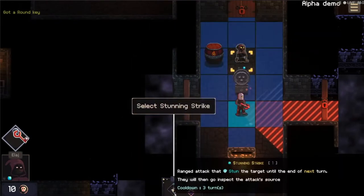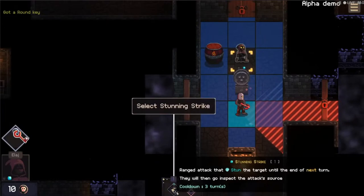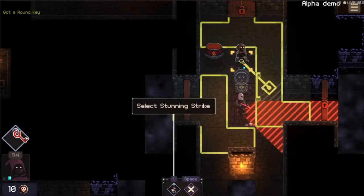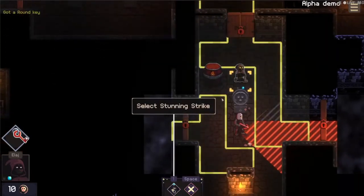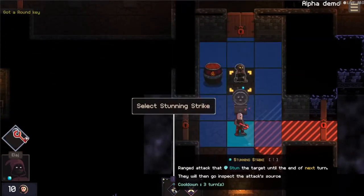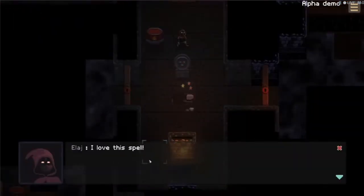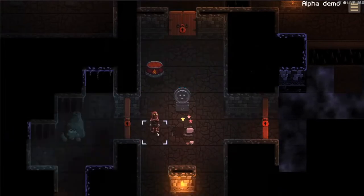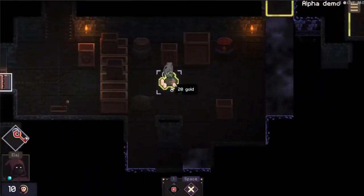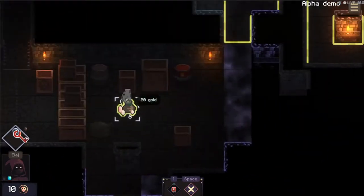Stunning Strike — range attack that stuns the target until the end of next turn; they will then go inspect the attack source. Cooldown of three turns. We can use this now. He's got some gold — I'm such a completionist. Let's just do this — Stunning Strike. He's off! 'I love this spell.' 'Yeah, me too.' Let's move here so we can see what's through that door. This is where we started actually, and there's another guy with 20 gold we can go grab.